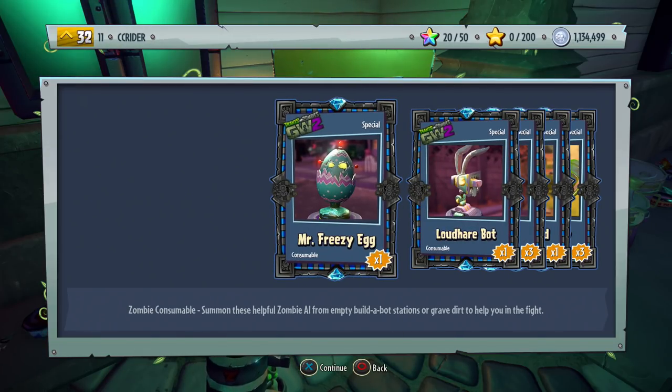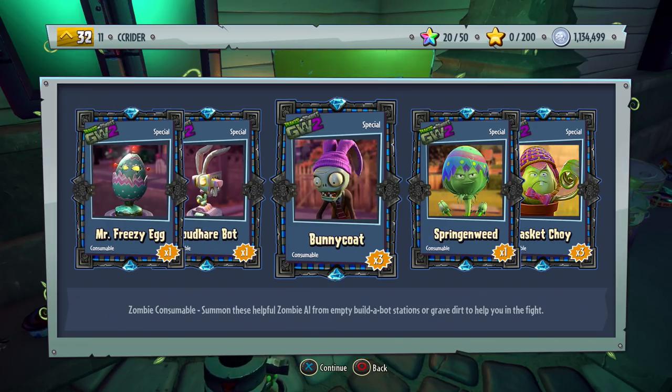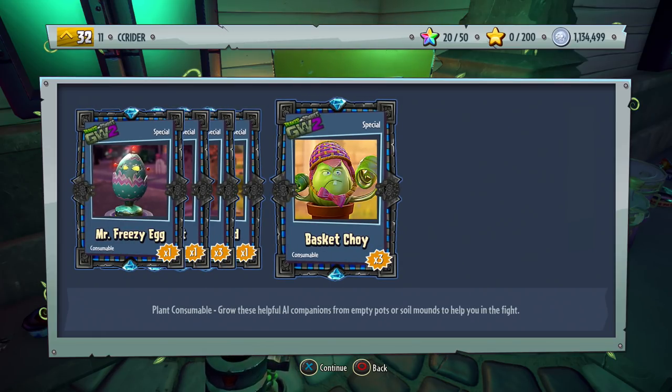We got ourselves the Mr. Freezy Egg, which is of course a variant of Mr. Freeze. The Loud Hair Bot, which is a variant of the Loud Bot or whatever it's called. The Bunny Co - look at that, that is cute. The Spring Weed, and the Basket Joy. I think the fact that we've gotten all these probably means we actually just finished off all of the customizations.